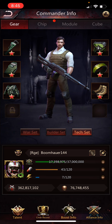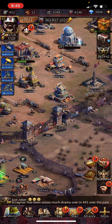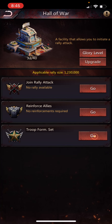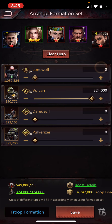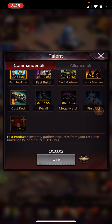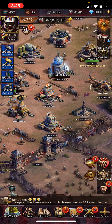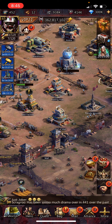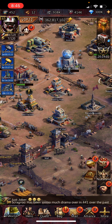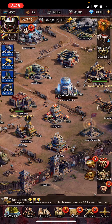Hall of War — the only useful thing here is the troop formation sets, where you set your fighter, rider, and shooter march formations. What I recommend: activate your mega march first so you have the larger march size active, then save your march formations in the Hall of War. That way those marches work for both normal and mega march sizes. If you save them at normal march size, you'll have to adjust troop numbers every time you mega march.